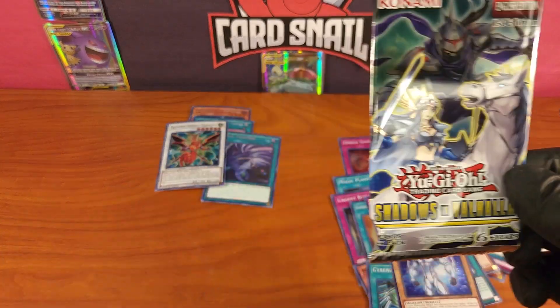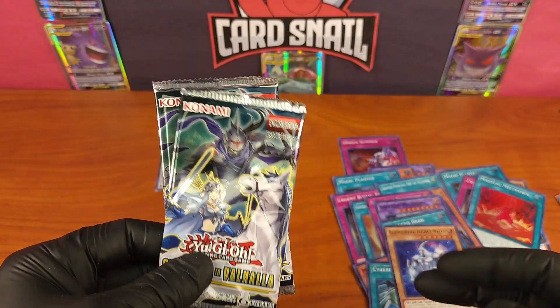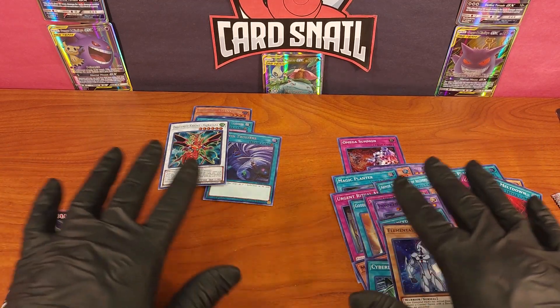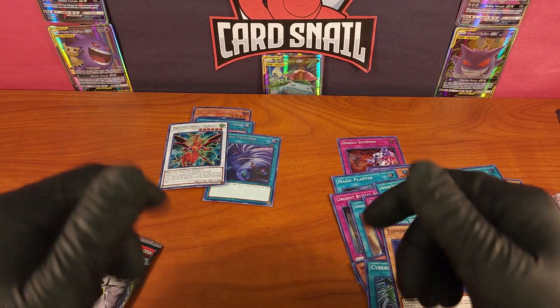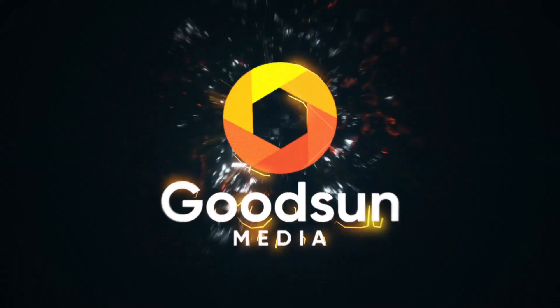So that's that — that was the Shadows in Valhalla set, released in 2017, first edition. All these cards are first edition, which makes me even happier. If you want to check out these cards for sale, check the link in the description for my eBay store. You can also check out set lists, packs, images of boxes, and descriptions of the set, along with tons of other sets, in the link for my blog. If you could like and subscribe it would really help me out. This is Card Snail — we want to buy slow, sell high, and try to make a little bit of profit while having a lot of fun. Thanks for watching and have a great day.